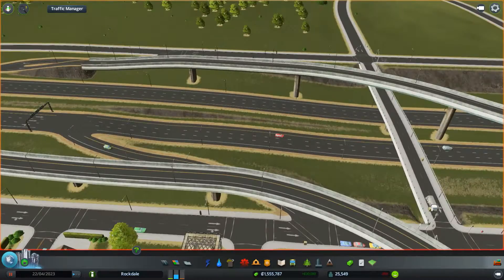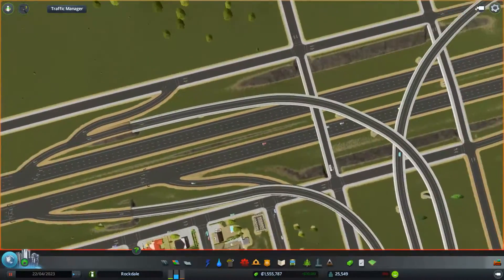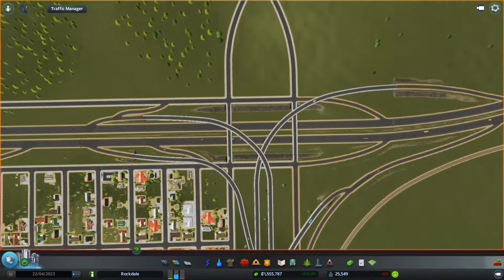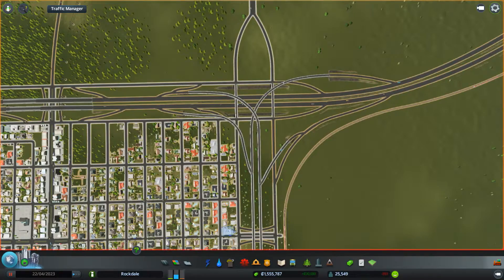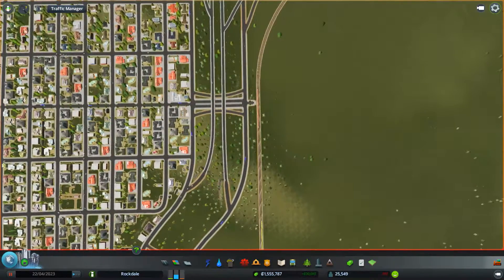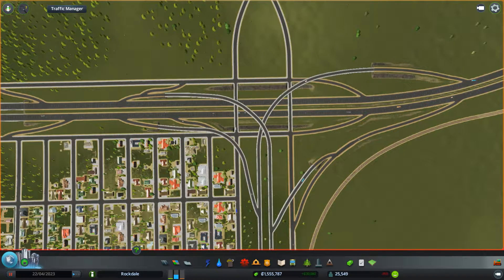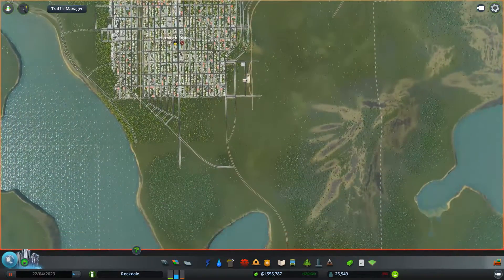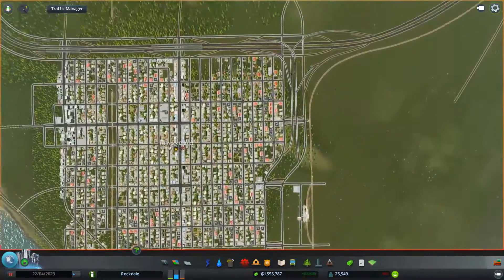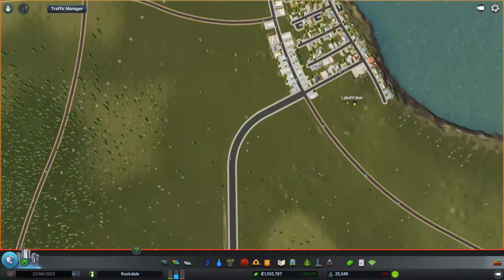I learned how to make the slopes nice. They're not perfect, as you can see, but I definitely learned how to make them a lot better than I originally was in some of the videos. So we completed this interchange. This is pretty much how this highway is going to be for now. I just kind of wanted to focus on getting this interchange done — that was the main thing — and we got that going, so now we can kind of focus on the highway later as we build more down this way.